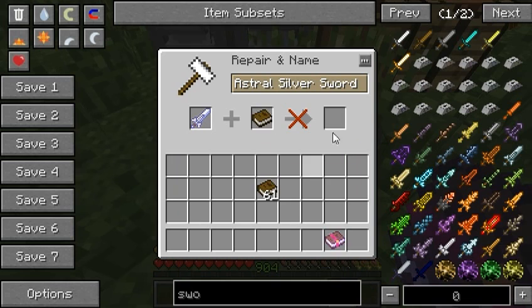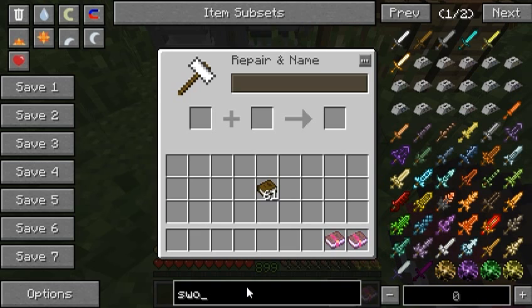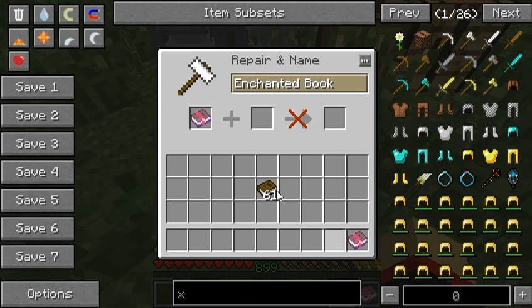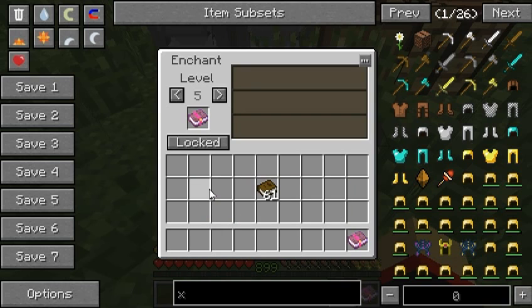That's a very curious thing. Let's get this astral silver sword, let's separate it, and look — it breaks it again. It's not a bug because it works out with other tools too. TM just told me something interesting — originally...